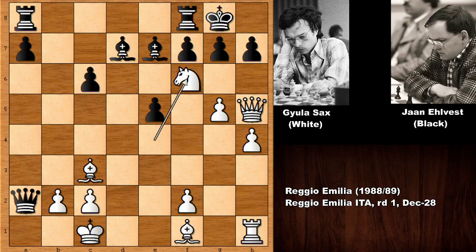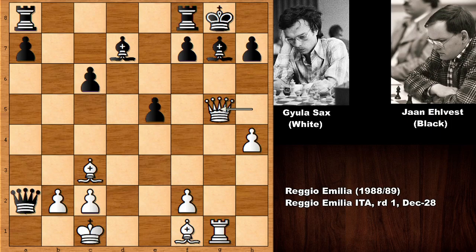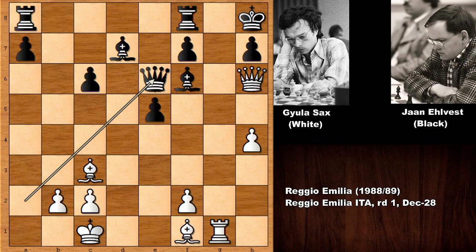What happens if Gala Sex sacks the knight? What happens if g-takes on f6? Then capturing the pawn — this is opening the g-file. If bishop takes on f6, then rook check. If bishop goes back, this is all over — getting checkmated. And if king to h8, queen to h6, and how to defend the checkmate threat?